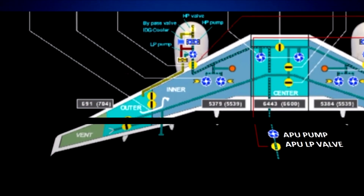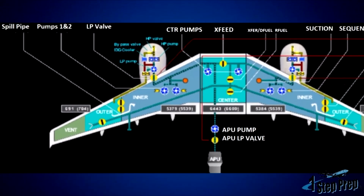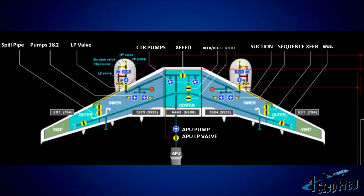If you're taking notes, here's an incredibly important auto logic point for this fuel system: all four outer tanks — whichever one hits 1650 first — will open those transfer valves. Those transfer valves will remain open for the remainder of the flight, and all outer tank fuel will transfer into the inner tanks. Those valves will only close again upon refueling once we're on the ground.